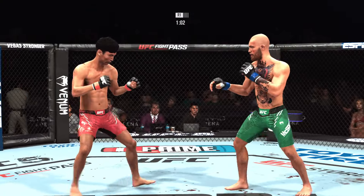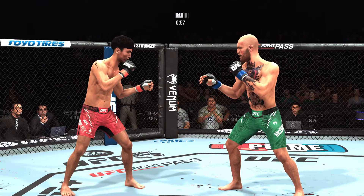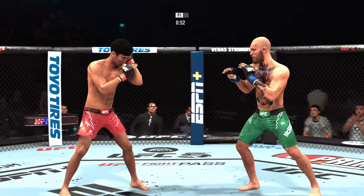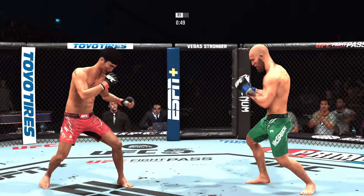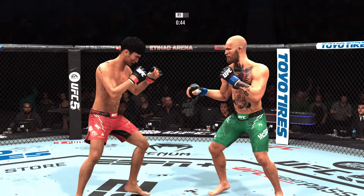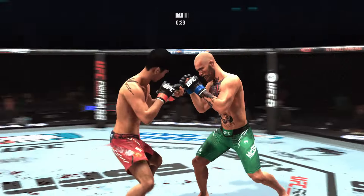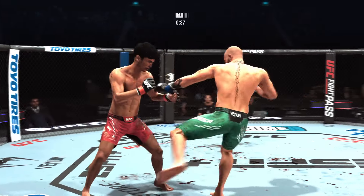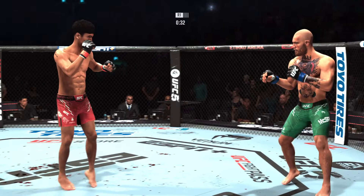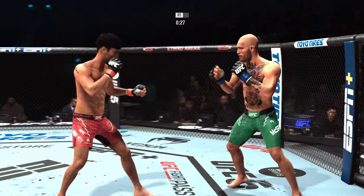Misses with the jab. Under a minute now to go in the round. Nice slip there to avoid the punch by McGregor. He continues to attack that area above the knee, digging right into that thigh — doing a great job of recognizing that. Huge strike lands. He landed that massive shot, DC. Now he needs to try to find the follow-up shot that will finish the fight.